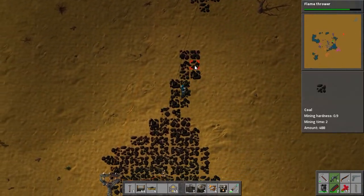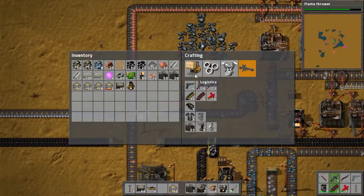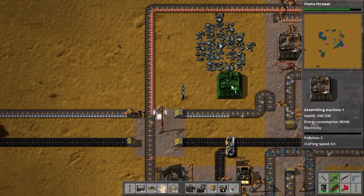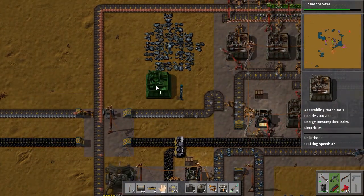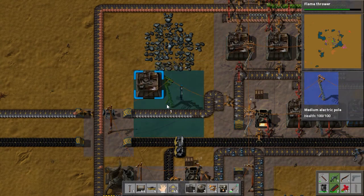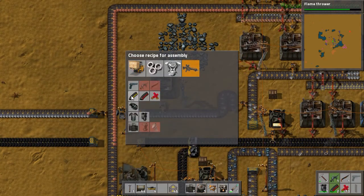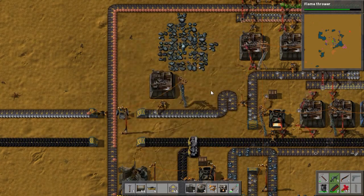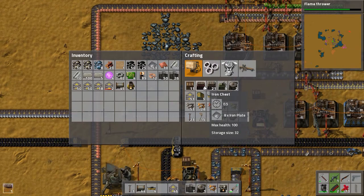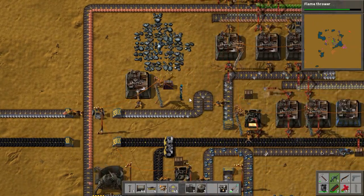I'm going to need to set up an ammo factory. As it is right now it's not going to be feasible to set up automatic delivery of ammo to the turrets, but at the very least we can fabricate it so I don't have to run around waiting for ammo all the time. Let's have this factory over here, get a little electric pole to connect it. The ammo only uses iron plates so that's what we'll go with. We need a chest — let's just make an iron chest. Ammo being fabricated.